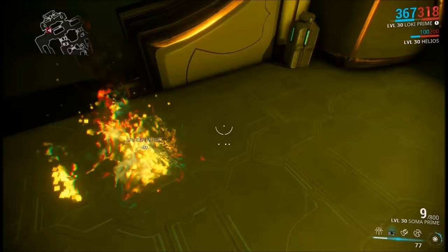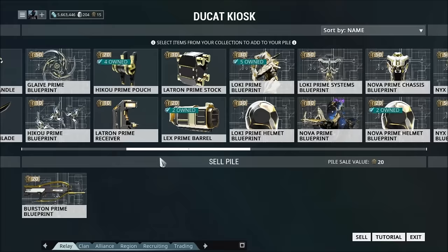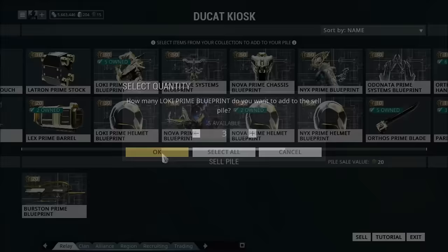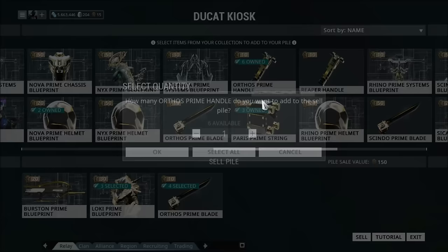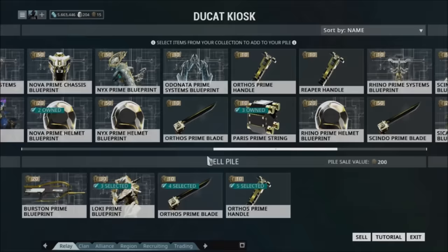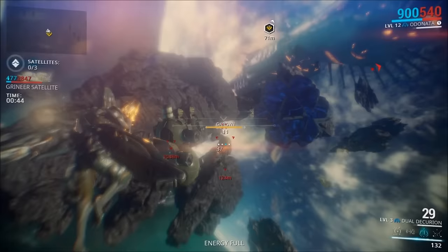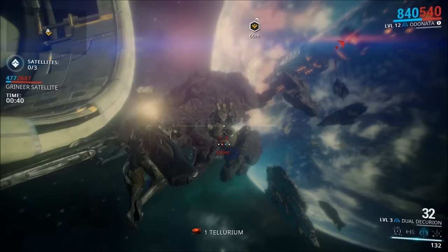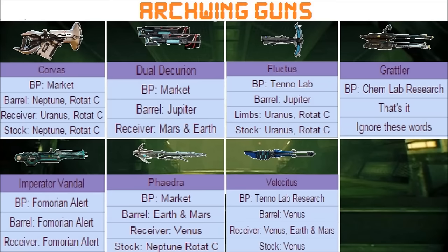There are two more weapons that you can only obtain through exclusive events. First up is the Prisma Veritux, which you can get from Baro Ki'Teer whenever he has it in his shop for 150,000 credits and 550 ducats. Your best bet is probably buying it from another player for however much Platinum it's going for on the market, since it could take a long time before Baro's cycle comes around again — and that goes for pretty much every Prisma weapon. And the Imperator Vandal, which was originally a reward from Operation Eyes of Blight, but now you can get it when Fomorian ships randomly attack the relays by playing the Fomorian Sabotage missions. There's going to be a chart at the end that combines it all together and puts all the drops in one place, so you can use it as your go-to guide.